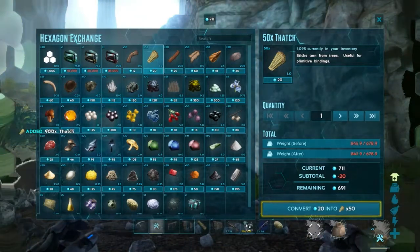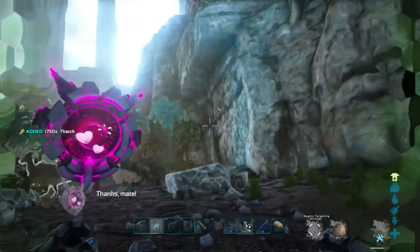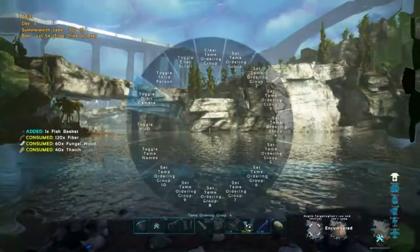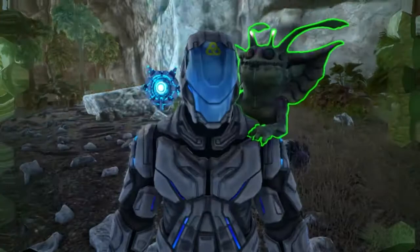Okay, so we're back. This is the most important thing — do not skip this. If you want 100% taming efficiency, you need a fish. You need to capture a fish with fish baskets that is size 1.4 or higher.